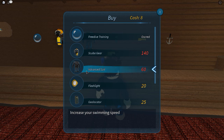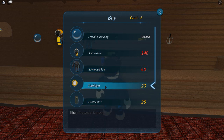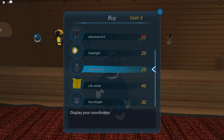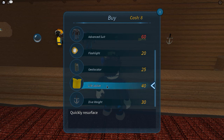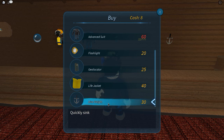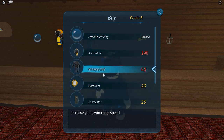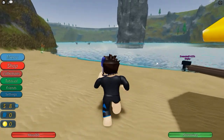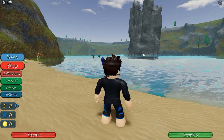They also have an advanced suit which lets you swim faster. You can get a flashlight that lets you go into caves and other dark areas. There's a geo locator — kind of like GPS — it shows the coordinates for where you are on the map, which helps with certain quests and if you get lost. There's a life jacket that gets you back to the surface for air really fast if you're about to die. And they have a weight that lets you sink to the bottom very fast, saving you a lot of time. Right now we only have eight cash, so we really need more money.